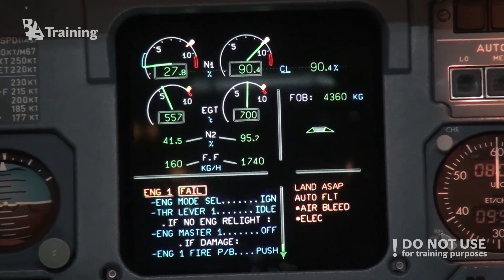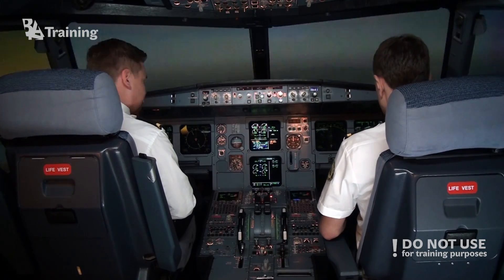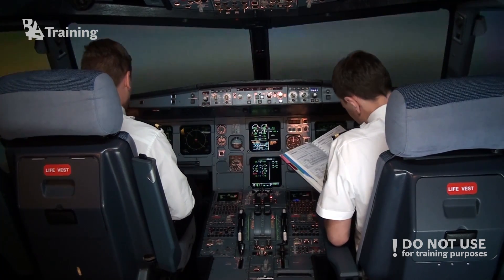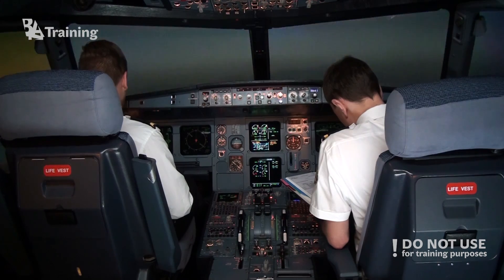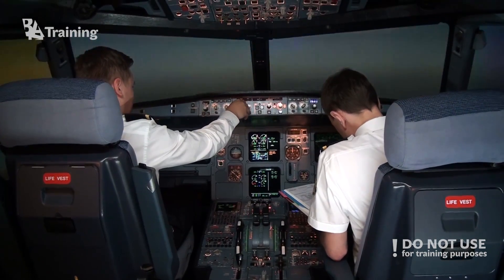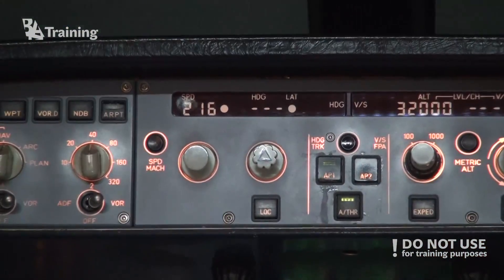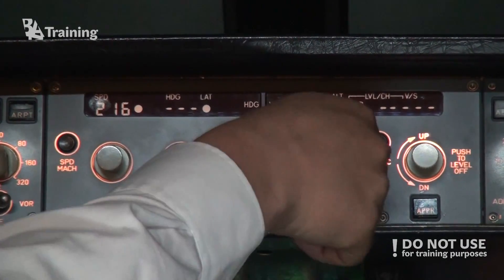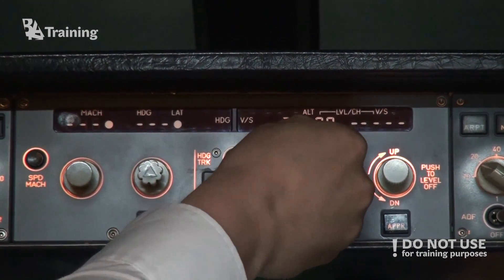PFT is showing thrust to MCT. Check. Can you check the green dot altitude? At the same time we are decelerating to the green dot speed, which at this altitude is 216 knots. So we can set that one. Our green dot altitude will be flight level 250. Setting 250. 250 set and pull.